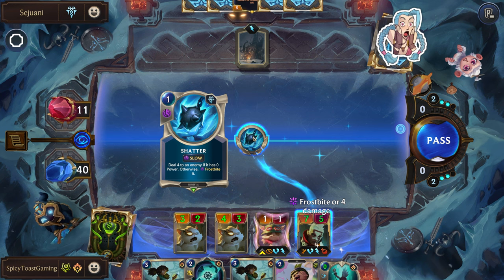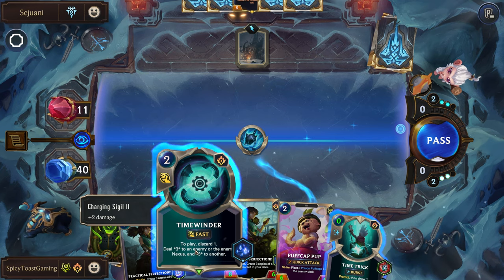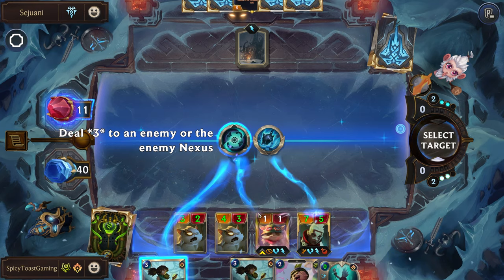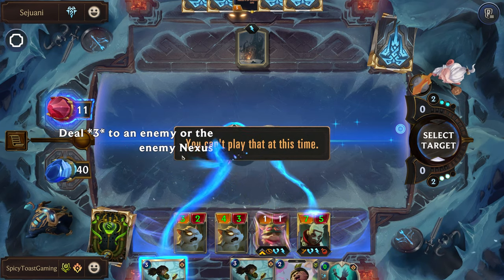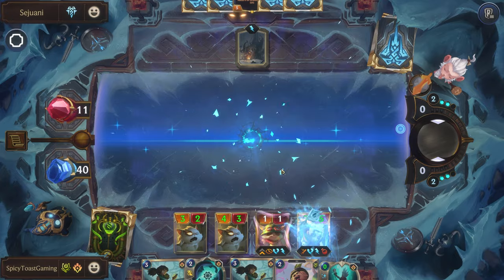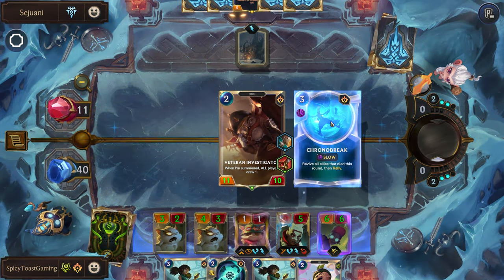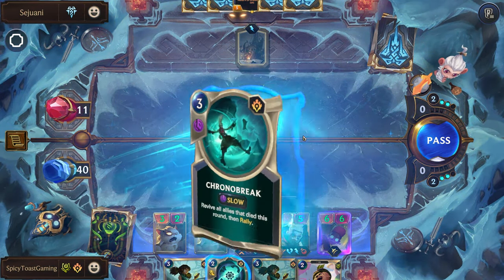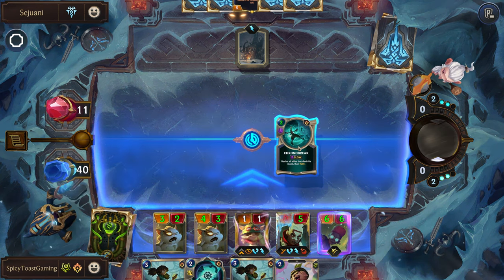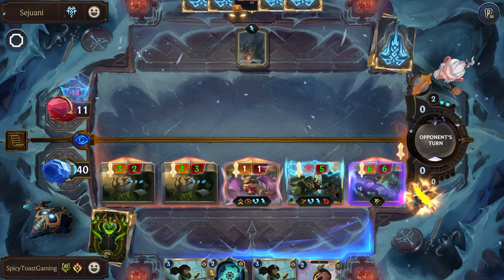We probably should have waited and done that after the shatter so we could have given him a little bit of stats. Oh well — let's play a Time Winder here to discard this. Oh, we can't kill our own units with this — that's sad, never mind. I was gonna try to kill our Teemo so we'd get a rally. Front of Break — wonderful. Let's go ahead and play this and GG.